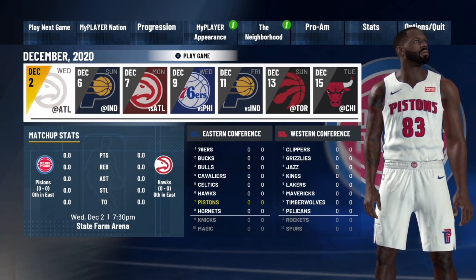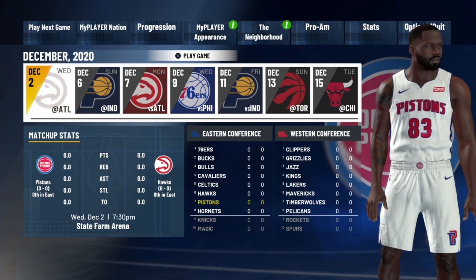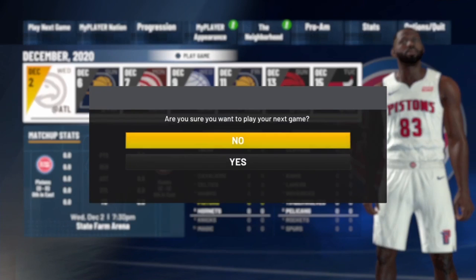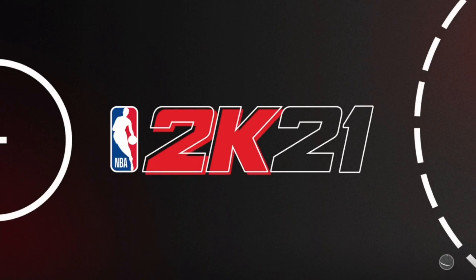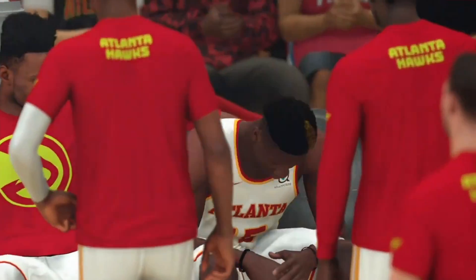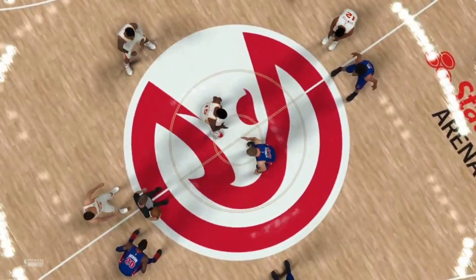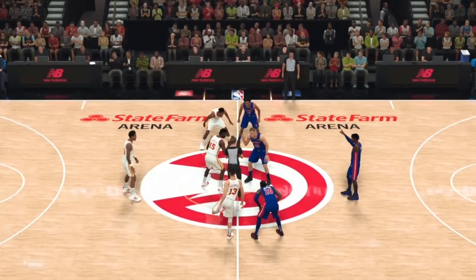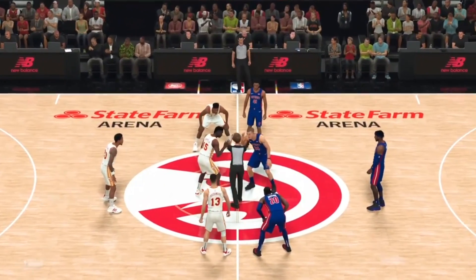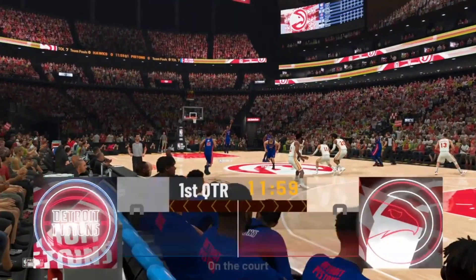Once you've checked your min minutes and changed your difficulty and quarter length, go ahead and play your next MyCareer game. This is my first MyCareer game — it's going to be against the Atlanta Hawks. You'll see me do everything live. Skip cutscenes with X and A on PlayStation or Xbox. Since I'm on the bench, I'll simulate to my next appearance.